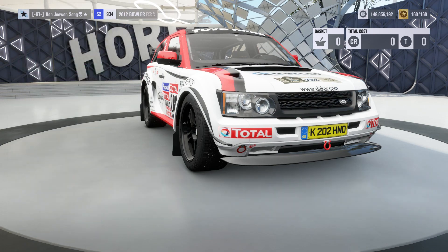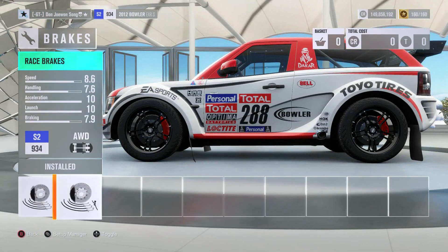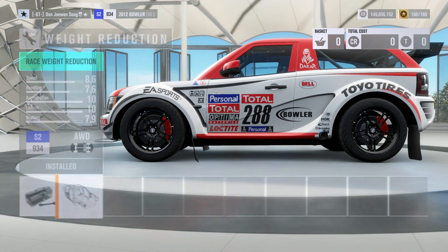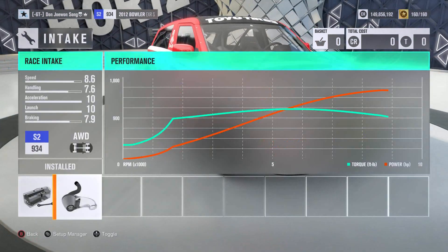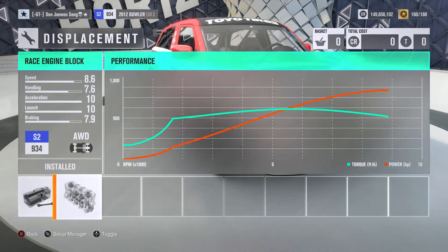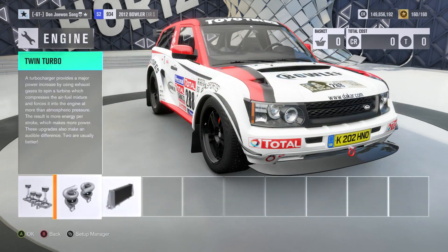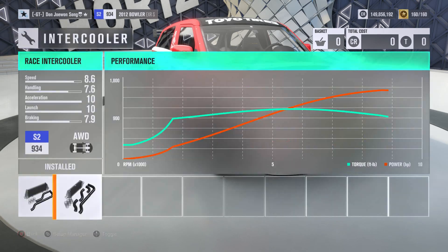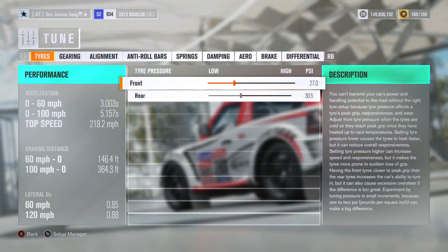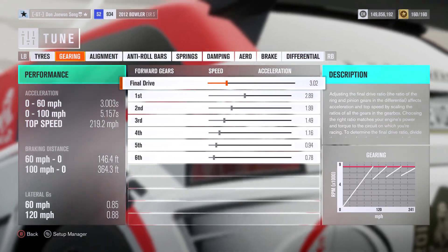Now fully maxed out and ready to go with some extremely fine tuning, the power is a crazy 1515 brake horsepower with a final weight of just over 3,400 pounds. This car has practically been maxed out in every conceivable way, but tuned to take jumps, bumps and extremely tight corners at ridiculous speeds.